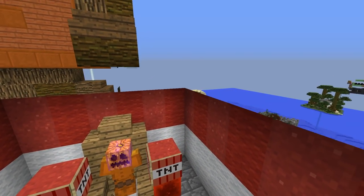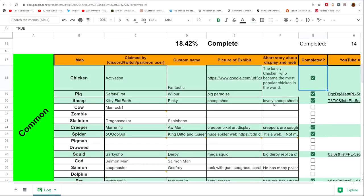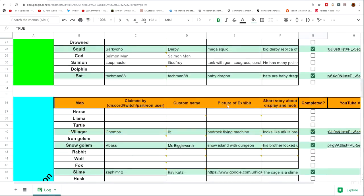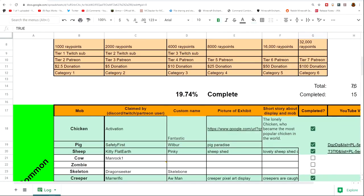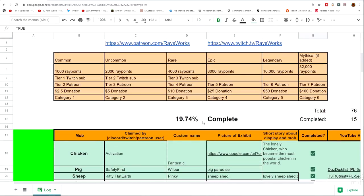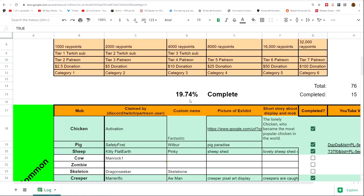Now we check off the chicken on the document — that one's complete and highlighted green. Gordy is way down on the mythical section, so we check that off as well. You can see other mythical ones like Giants, Zombie Horses, Killer Rabbit, Illusioner, Massive Slime, The Pig Inn, and Furbrine — all things not added to survival yet. Looking at the totals, we're currently at 15 out of 76, nearly 20% — about one-fifth of the way to completing all display cases.